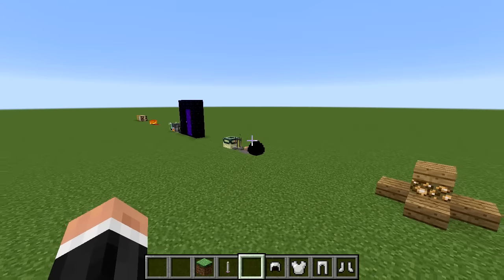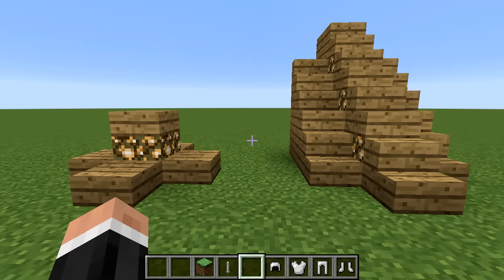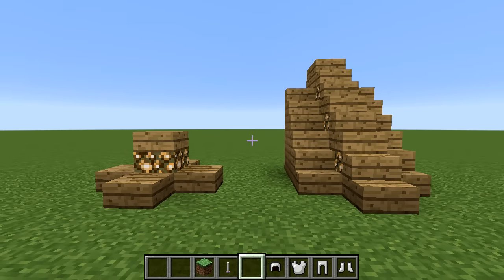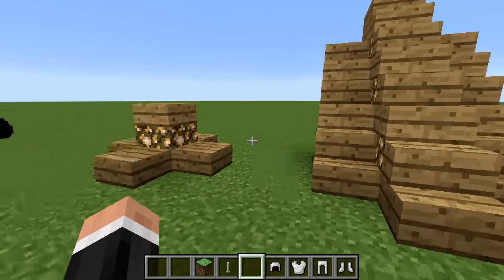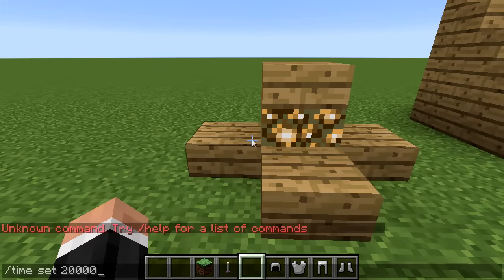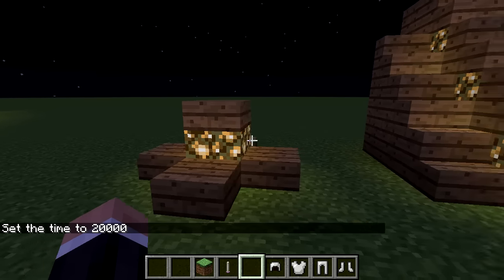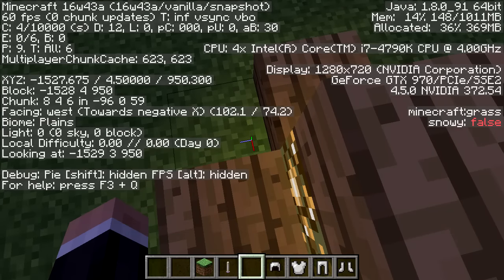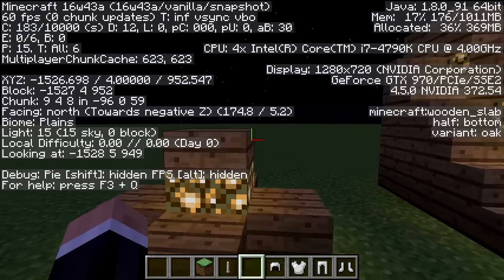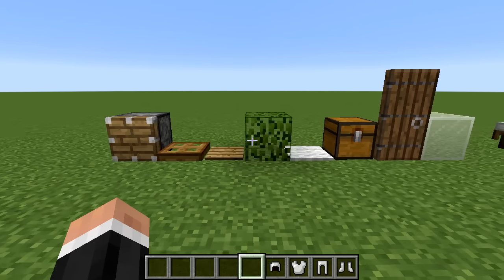Now we need blocks that are transparent so light can shine through them for hiding purposes. A key note: slabs and stairs will not let light through on PC and console editions. On Pocket Edition the light does come through. Even though it looks like it should work, the light level reads as zero on PC, so just bear that in mind.